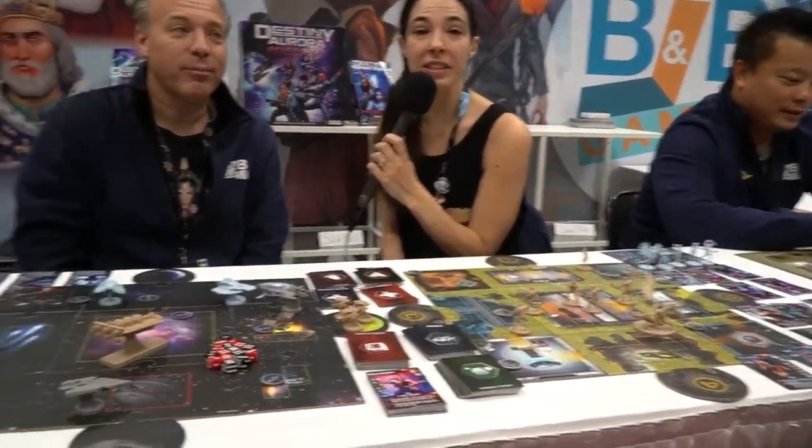Welcome back to another Unfiltered Gamer Gen Con interview. I'm here at B&B Game Studio with Frank Zanka, and we're showing off Destiny Aurora Renegades. How's the con going? It's been going great — we sold out of everything. Our whole booth is empty. We even brought add-on figures — the brown figures — and they sold out in two hours. This game must really be capturing people's attention.